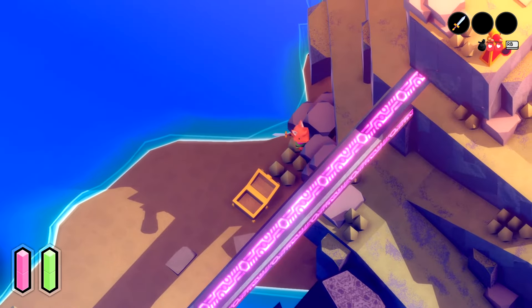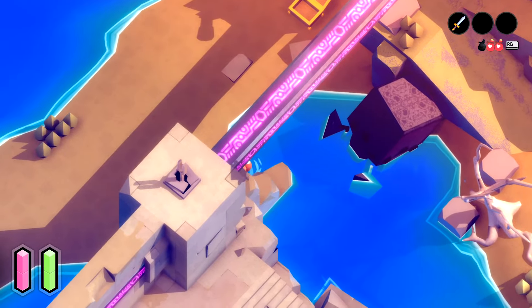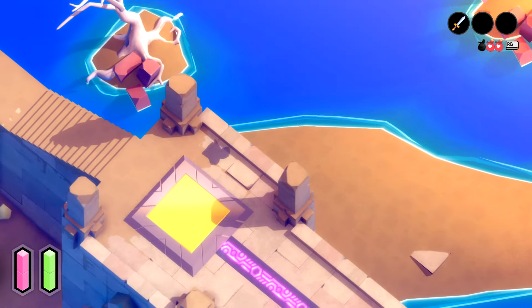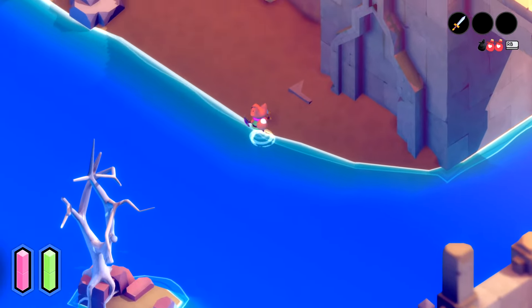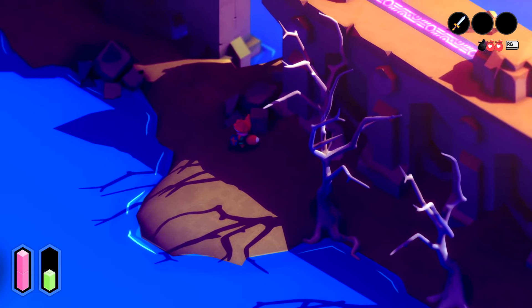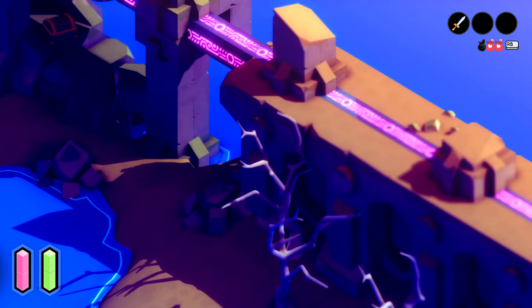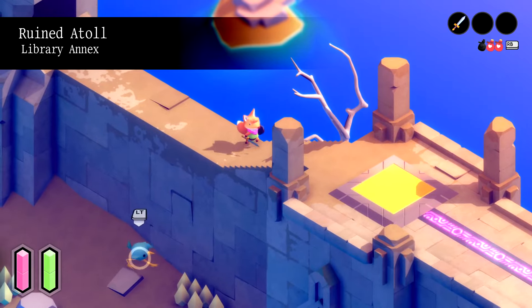Another card. I can wade through some of this, but you can't roll through it. This looks like a door. I don't want to kill him. Is that the right call, not killing him? Probably not - it's probably worthwhile. I don't want to say it like that though, that's sad. Oh, it's a ladder! The ruined atoll library annex - okay, that's what I wanted.